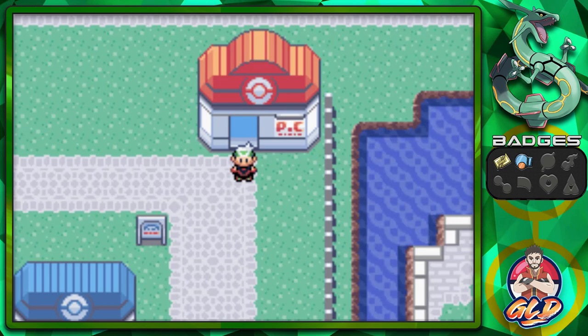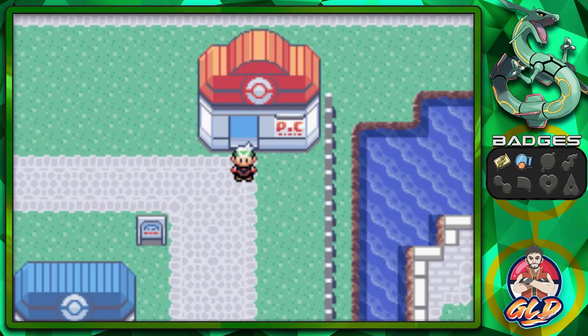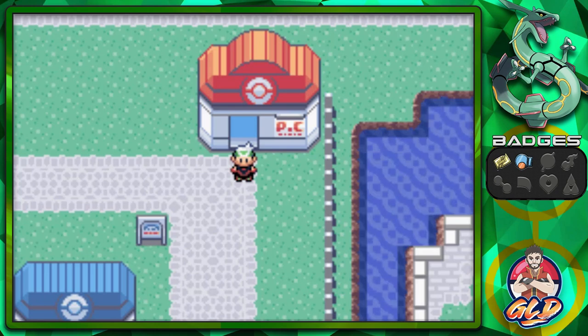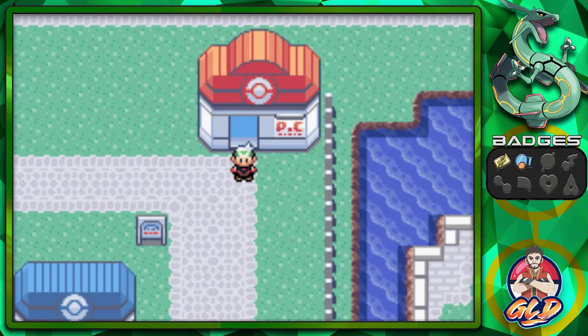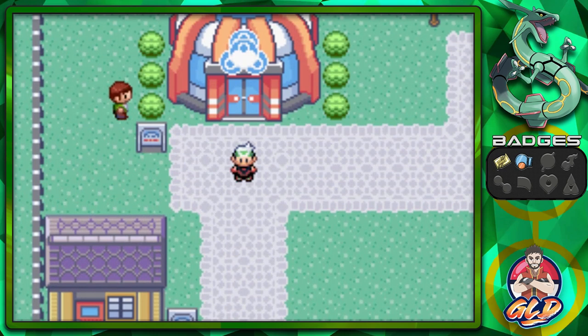What's up guys, it's me your host Trevin, welcome to another episode of our Pokemon Emerald walkthrough, the 2023 edition. We're going to try something new that I've always wanted to try — we're going to be going into the Battle Tent. In Pokemon Ruby and Sapphire, the Battle Tent locations are actually Contest Halls, but here in Emerald they've been replaced with a Battle Hall.